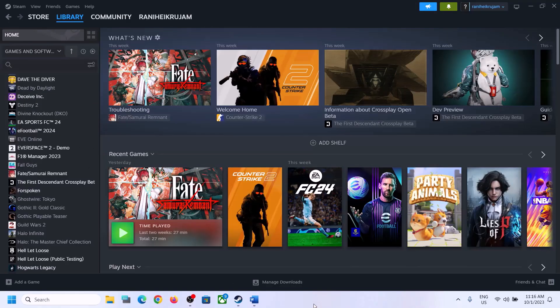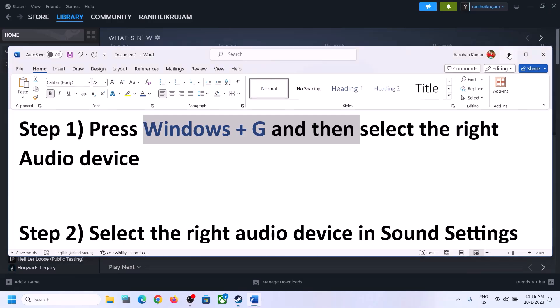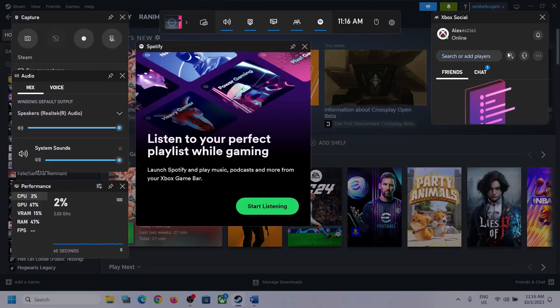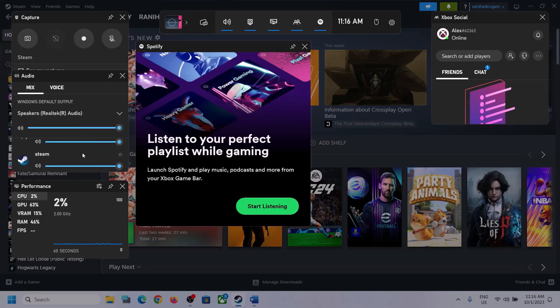The next step is to press Windows + G on the keyboard to open the Xbox Game Bar. On the top you can see a speaker icon — click on it. Under audio, select the right audio device by clicking the down arrow and choosing the speaker you want to use. Also scroll down and if you find the game in the list, make sure the volume is set to maximum.